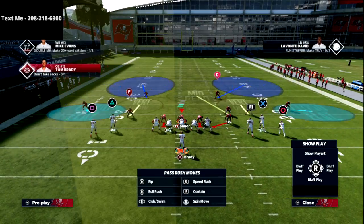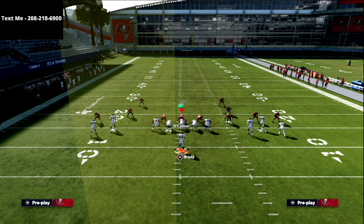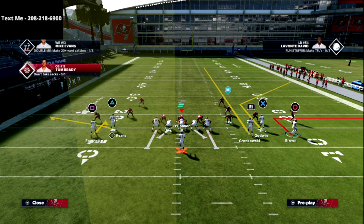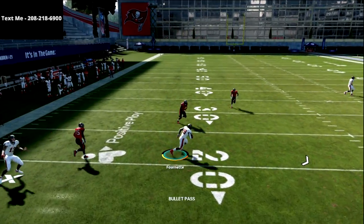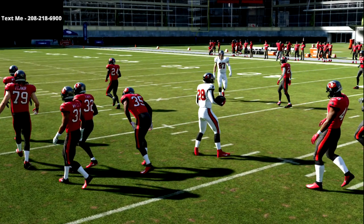Because of that, on the backside I can run something as simple as a hitch to flat concept — simple but effective. I have this flood on the right that I'm reading, and that's where their user has to go. Then look at that hitch — it's wide open against match for about 15 yards as a check-down.